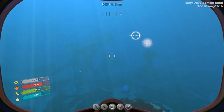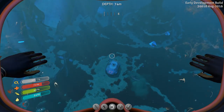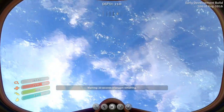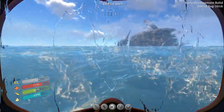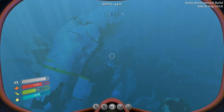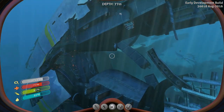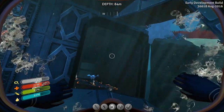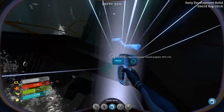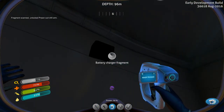That looks like a big piece of the Aurora, and that's exactly what it is. And another life pod — that's Life Pod 17, which we already have a signal for but haven't visited yet. I don't have a sea glide, so it might not be too smart to explore too much in there yet. Here's the drill arm for the exosuit — let's go ahead and scan it. This is just a fragment, so probably need to scan one more. There's another one right there. Drill arm, pretty easy to find.